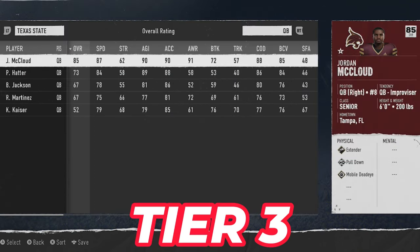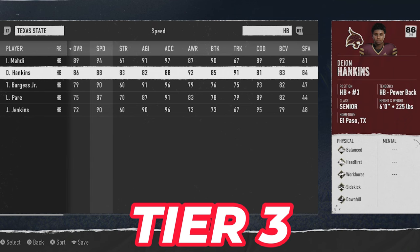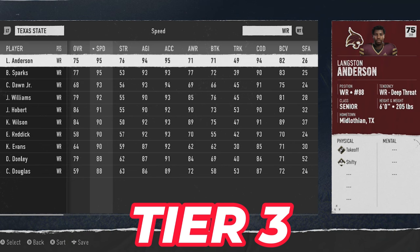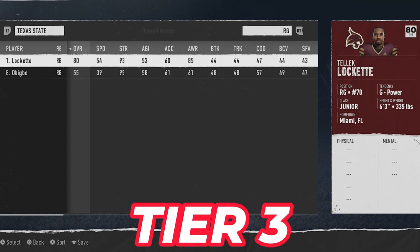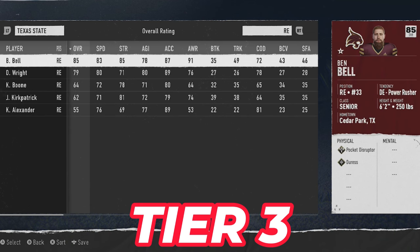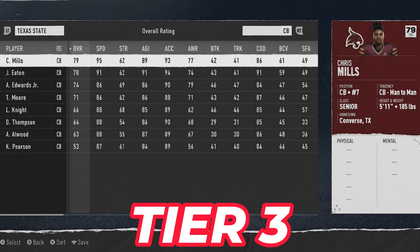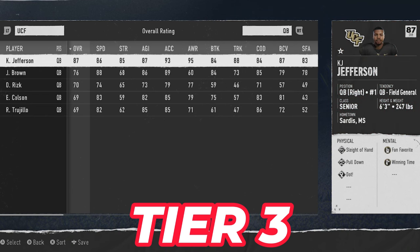Next up we've got Texas State — another sleeper squad with an 85 overall quarterback who also has 87 speed. They have an 89 overall running back with 94 speed and two running backs that are 86 plus. At receiver, two guys are above 84 with two guys above 95 speed, making this one of the better sleeper teams in the game. Their offensive line averages over 80, though the defense is lacking with only two guys in the front seven above 80.